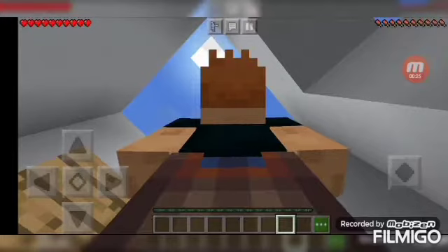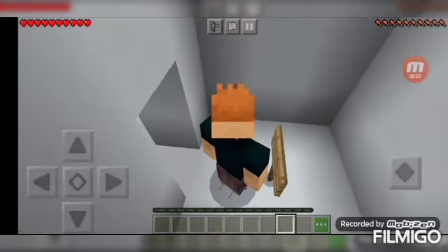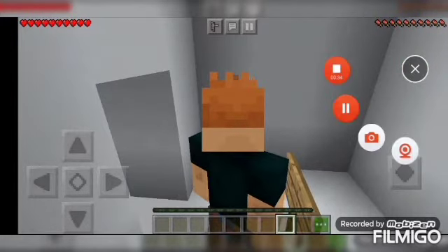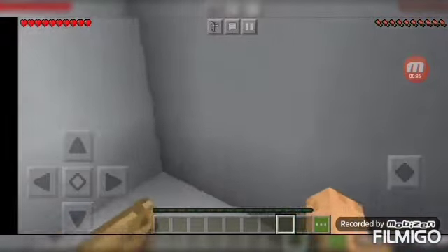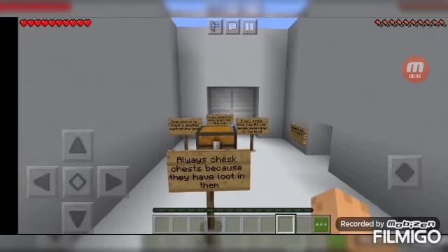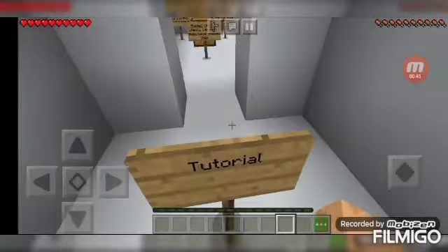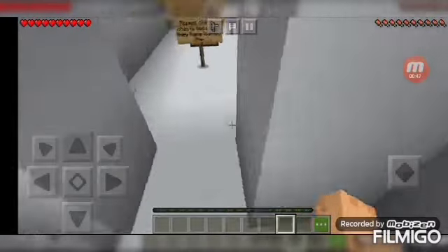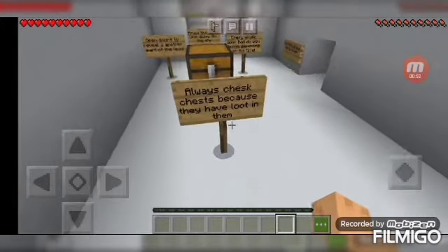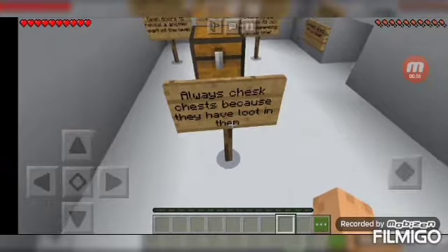So apparently I can change my camera here. There we go, much better - I hate third person. So let's start. This is the tutorial, this is the demo. Always check chests. I'm assuming that the creator just meant check chests because they have loot in them.